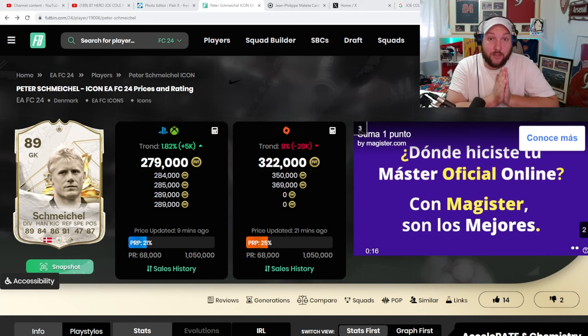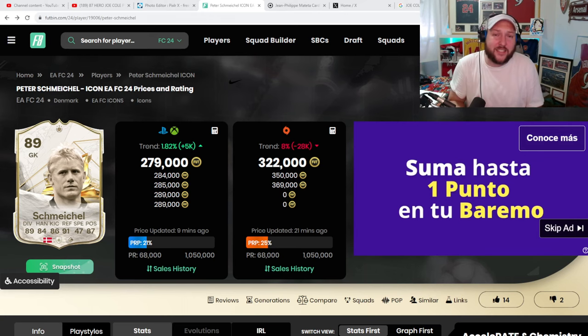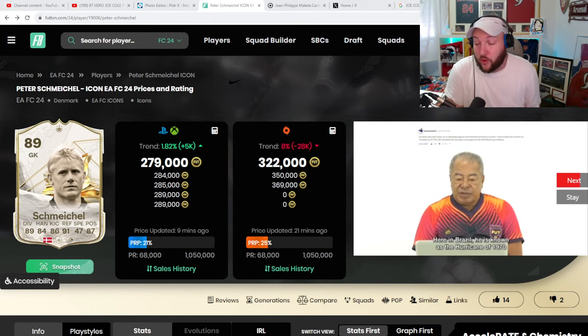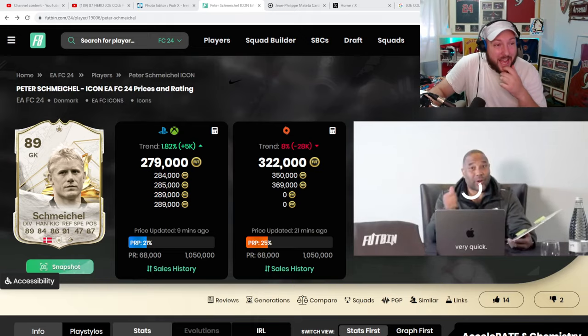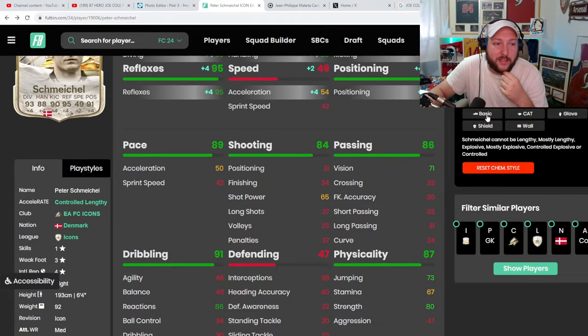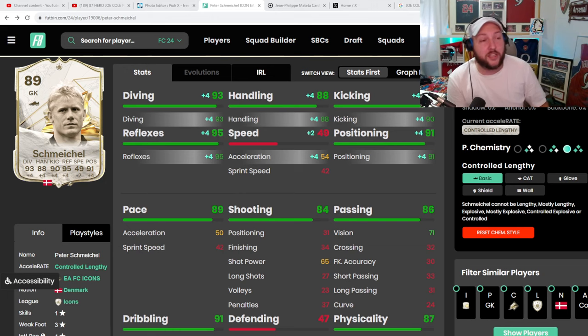Schmeichel's positioning is perfect for a goalkeeper — that's something they've got right with him. The play styles he has are fantastic for a goalkeeper. Saving with your feet is massive; we saw that with the pass he stopped and also the long throw that led to the counter-attack goal. I think glove is the best chem style to go for, or even just keep him on basic. You just want to maximize the handling, diving, positioning and reflexes if you can. Hopefully this has helped — when patches come in, we'll cover certain players again. Comment down below if you have any questions, and if you're new to the channel, smash that like button and subscribe.